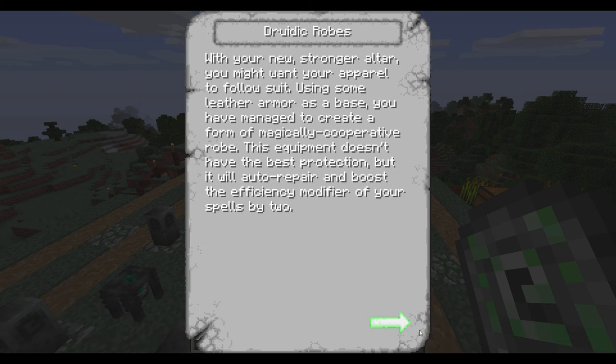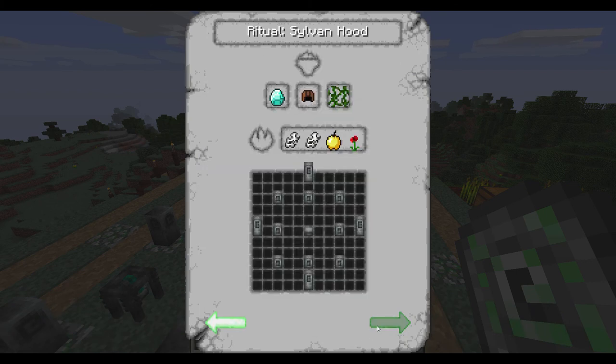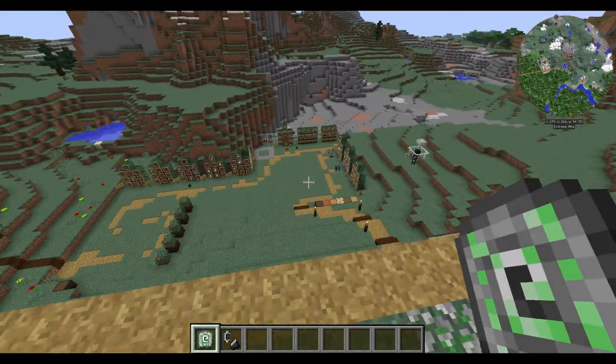And if you click on one of these, it shows a little setup. We'll need four of these new ones — not really in the corners, but on the flat sides. So let's get that.